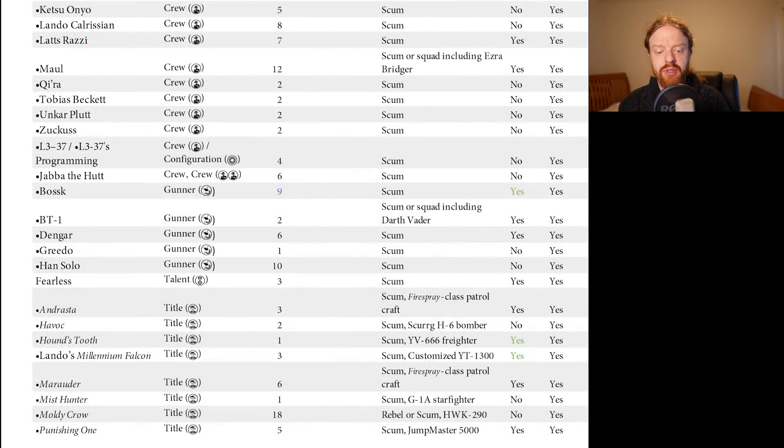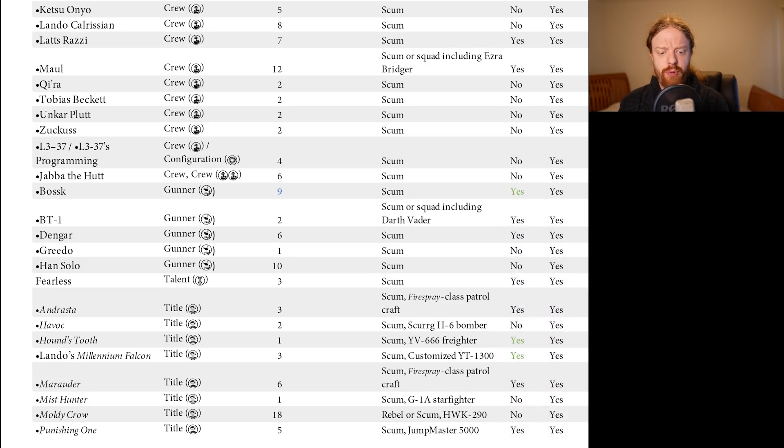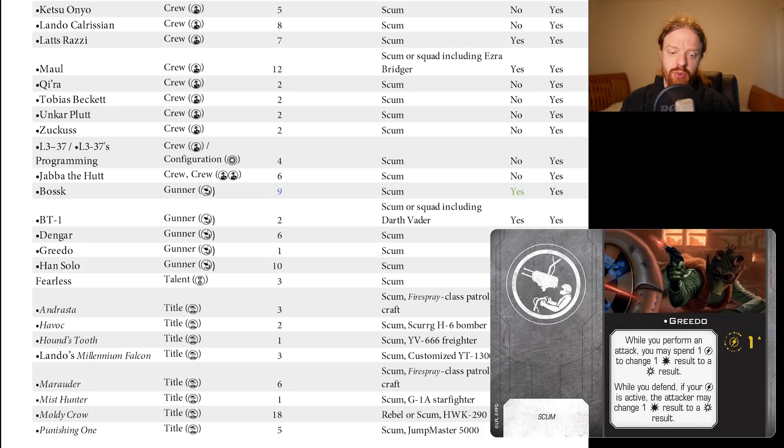Just having a quick look at some upgrades. Apart from Slave I, we do have a one-point reduction on Bossk crew. I especially like this kind of ability when we have Gunners on the Jumpmaster. One point is not going to change what it does, but it wasn't seeing play before so hopefully we get a bit of joy on this. No points changes on Han Solo crew or Greedo or anything like that. Greedo at one point — I'm still curious as to what we can do with it, especially now that Han Solo is reduced so heavily.